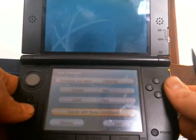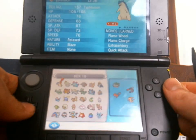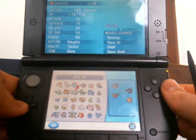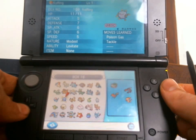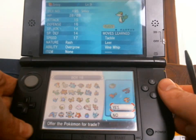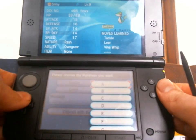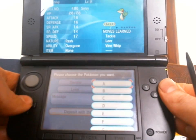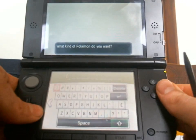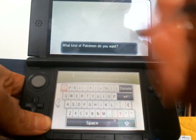If that doesn't work, you can also deposit a Pokemon. These are all Pokemon I currently have that you can't get on Pokemon Bank, because Pokemon Bank is unavailable in the US. So I'm going to deposit my Snivy, and the Pokemon I want is Kricketot. I won't be able to search for it because I haven't seen it yet, so I click on what Pokemon and then type in the Pokemon I want, which is Kricketot.